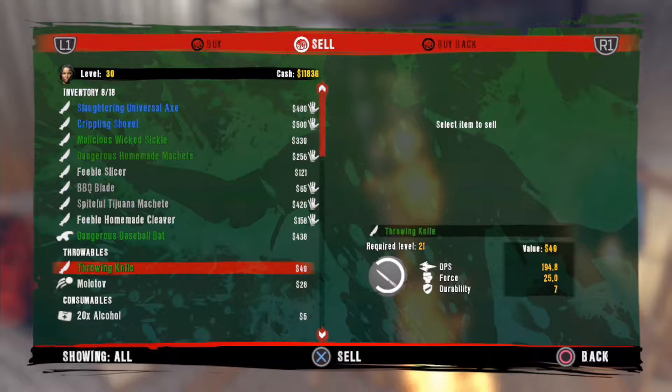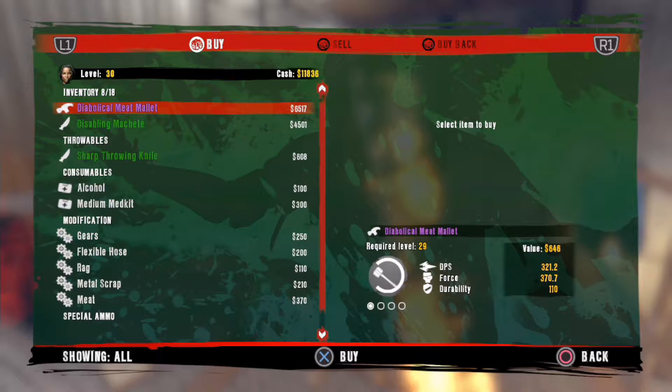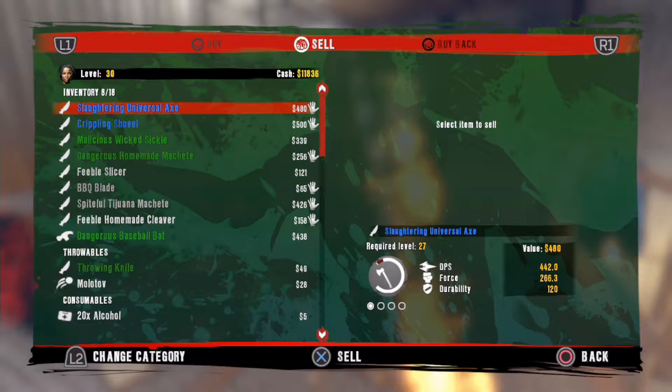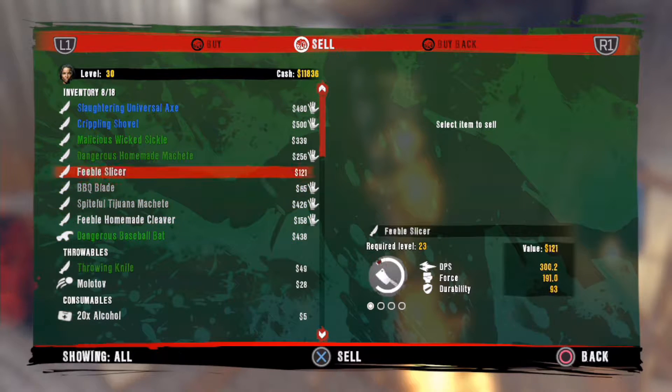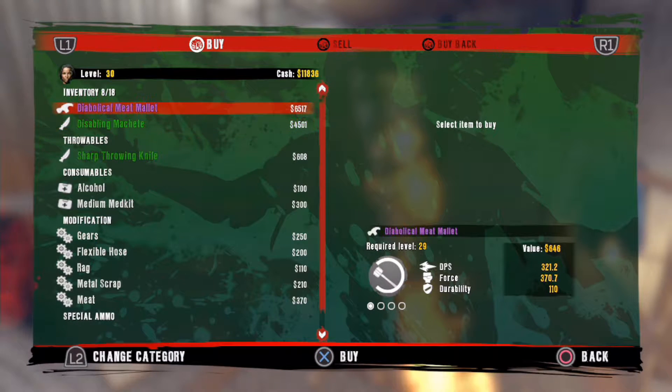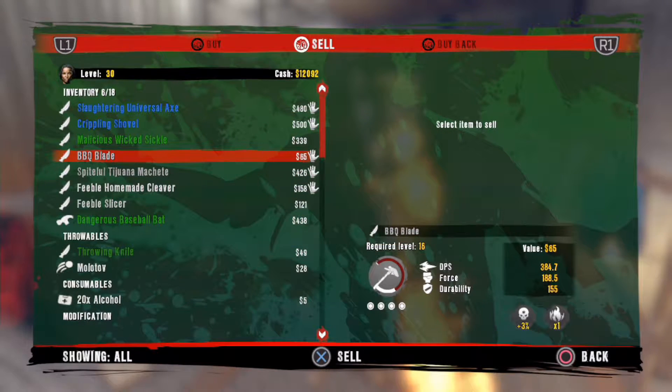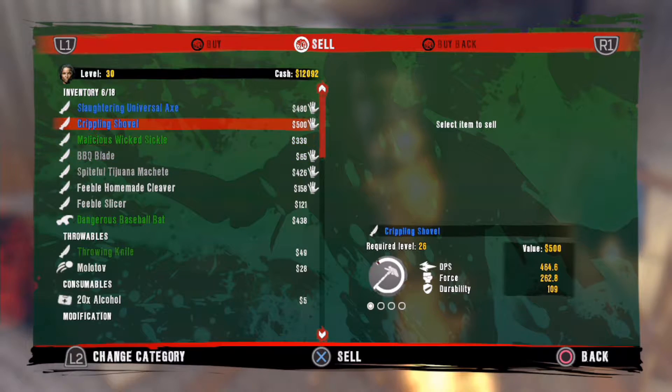So I've got 11 grand. If I buy that, how many things have I got over 400? I've got three things over 400, so if I buy that I'll have four. I feel bad for the barbecue blade, but then again that's fully upgraded and these are basic, so I don't feel too bad about selling that.